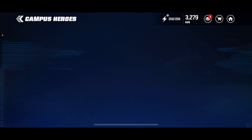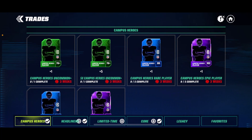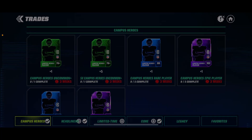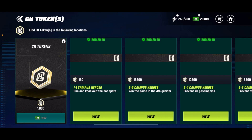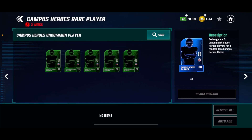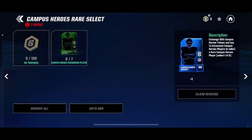Basically, just using your stamina — if you go into sets, as you can see, you can get uncommon players, just like Headliners. It's just 1k tokens, and you can get yourself a 76 overall player. You can use five 76s to also get five 76 overall players. You can use those 76 overalls to get an 88 overall random Campus Heroes player, or you can do a select using seven players and then 100 more tokens.